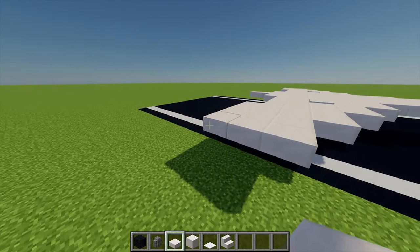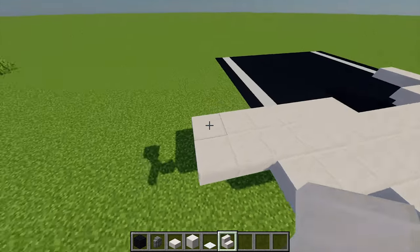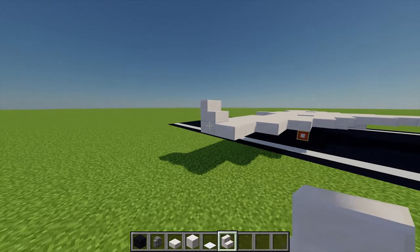For our winglet I'm going to place another four quartz slabs just here, and then I'm also going to grab myself a quartz stair and just place one of them in the corner just there.